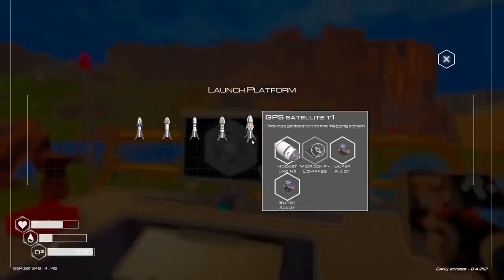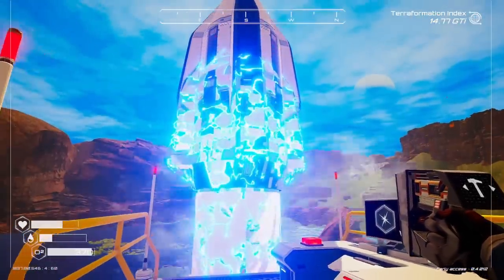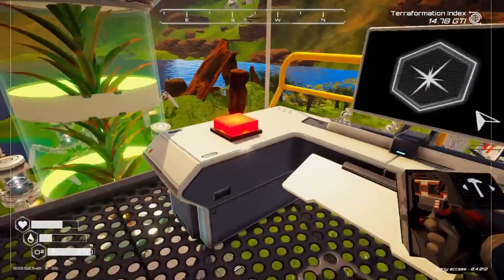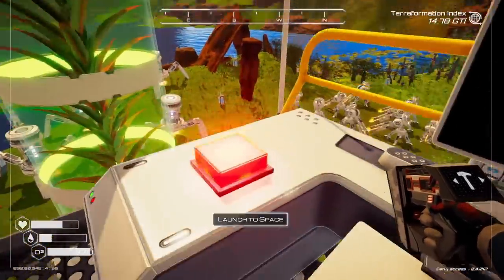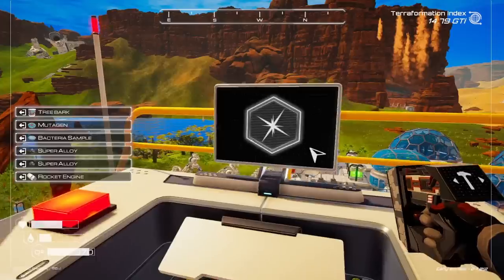Ready, get set, activate. And then we're going to build another one right away because it's funny. We just built one, and another one. Go, go, go — chase your friend. Launch this space to you, confident rocket man. And we'll do the other one here and just make three of them back to back to back.